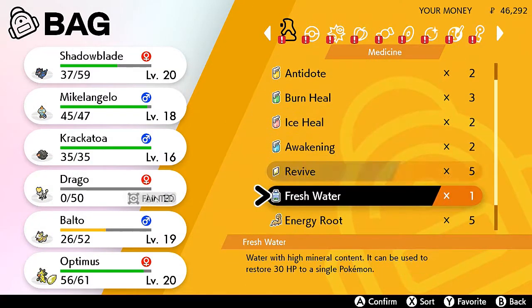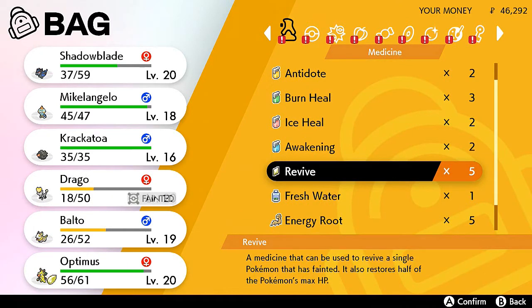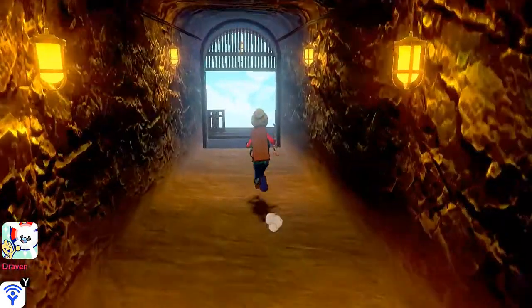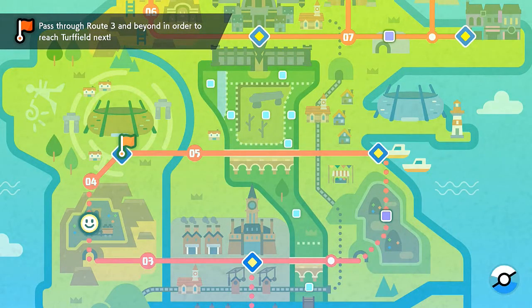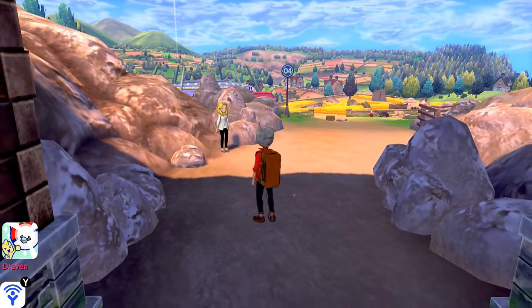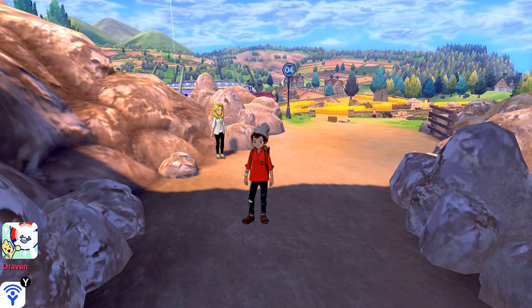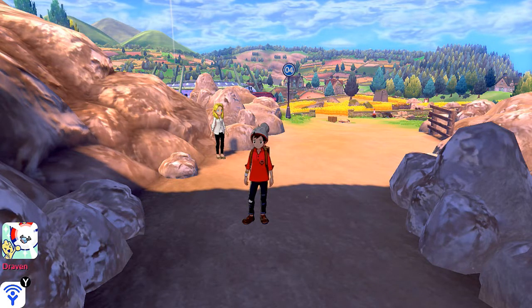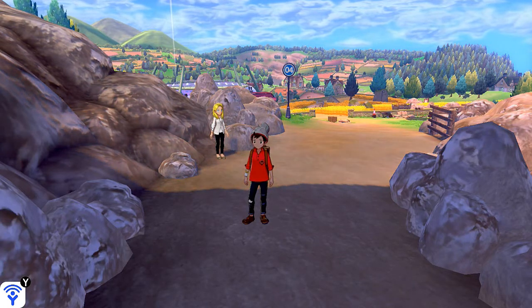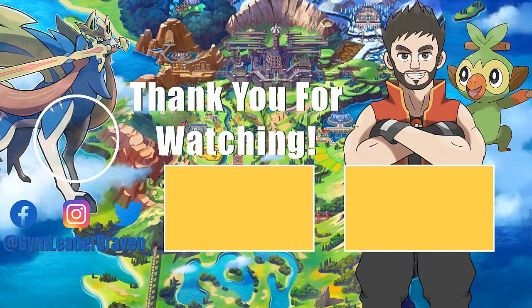That's pretty much it right there for this area. Let's go ahead and use a revive for our Drago right here. The Bag of Stardust is good. Here we are making it to the exit and passing through to Route 4 right here. Route 4 is a huge thing - in the next episode I will be going through Route 4 and then the next city within, so we actually have something to talk about. But in the meantime guys, thank you guys for watching. I will see you guys next time. Merry Christmas to every single one of you guys!